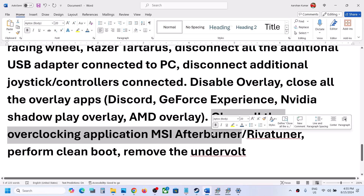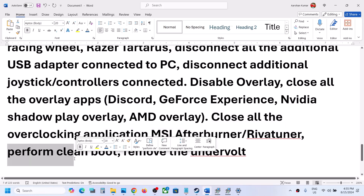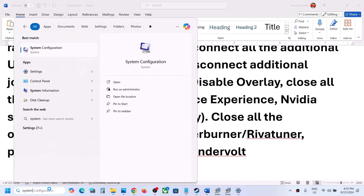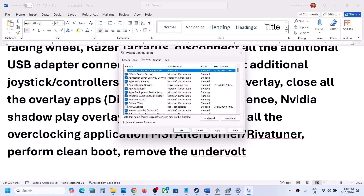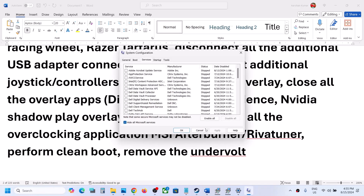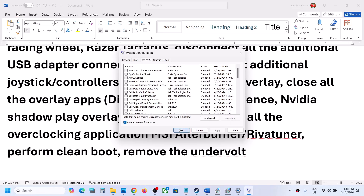Also close all overclocking applications like MSI Afterburner or any similar tool. Next, perform a clean boot: type 'System Configuration' in the Windows search box, go to the Services tab, put a check on 'Hide all Microsoft services,' then click Disable All. Click Apply, click OK, restart your computer when prompted, and then launch the game. Also, if you have undervolted your CPU or GPU, remove the undervolt and then launch the game.